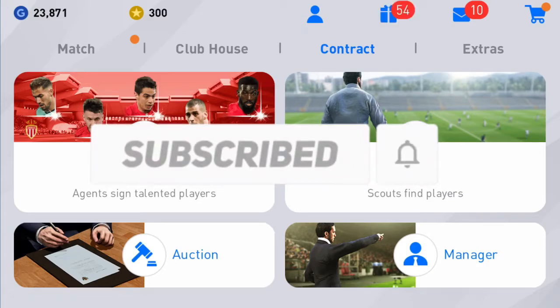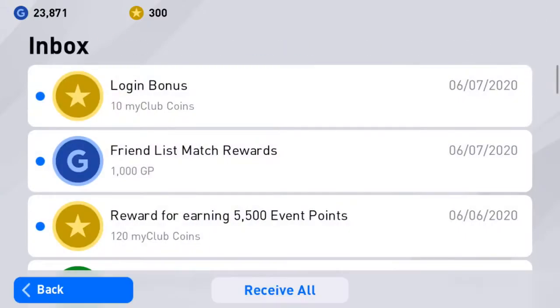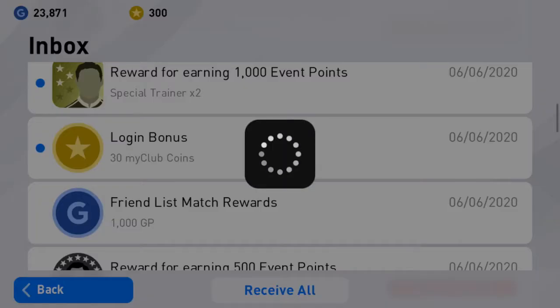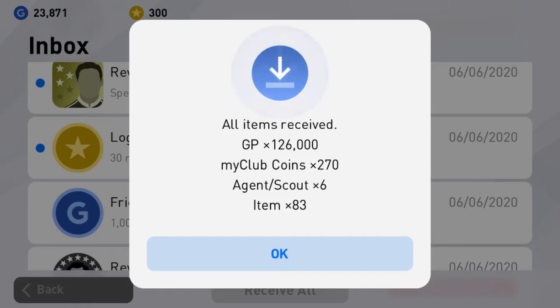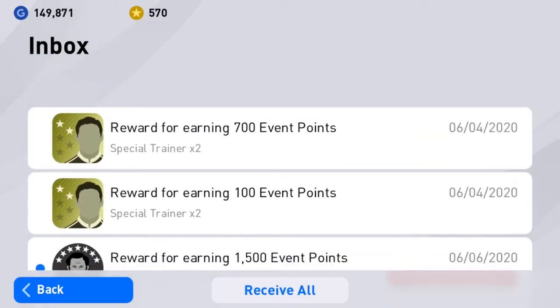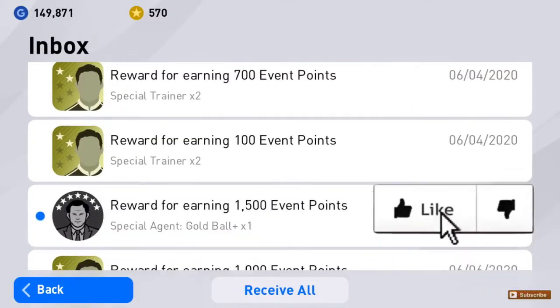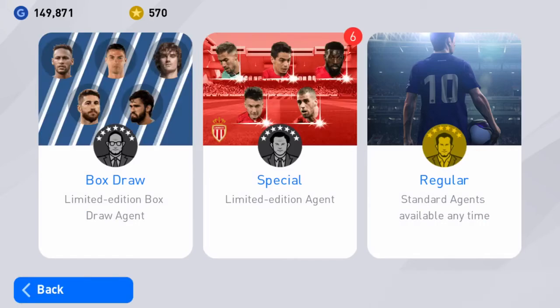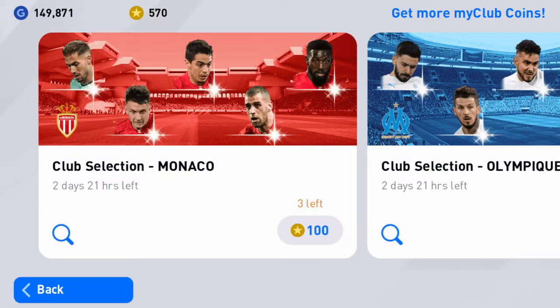I'm going to claim all these rewards from last week to see what I should do. After collecting all of that, I have 570 coins, so I guess I'll open two from each. Yeah, that should be good — I'll open two from Monaco.